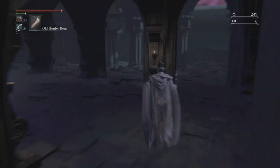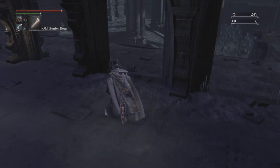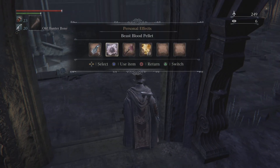This boss — right through here there'll be a fog wall if you've encountered the boss already, but if you haven't, you can explore freely up until you get past these pillars. Feel free to use Beast Blood Pellet; that's highly recommended because it'll make this fight even easier.